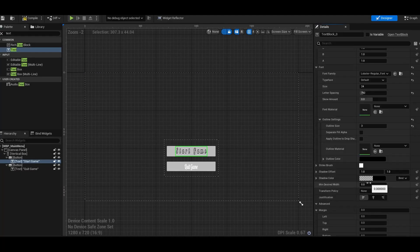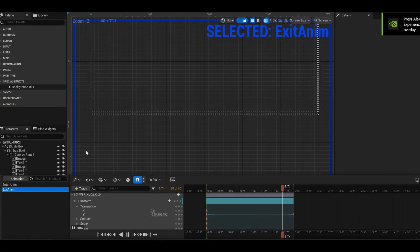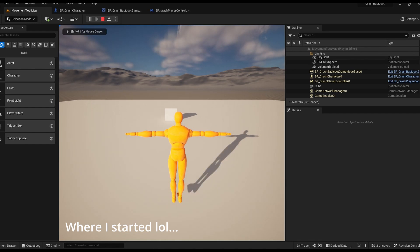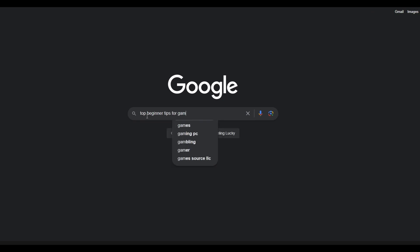We'll also be adding some screens — a main menu, a win screen and a lose screen — and then tying it all together with some basic UI enhancements. At the end of the video I'll also share some reflections of my C++ game journey so far and some tips and ideas that I wish I knew before starting, so stick around for that if you're interested in making your first game in C++. With that being said, let's dive right in.